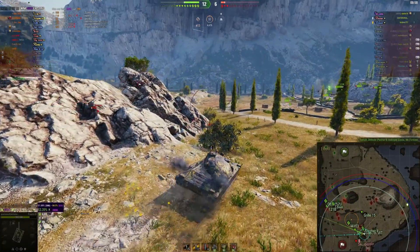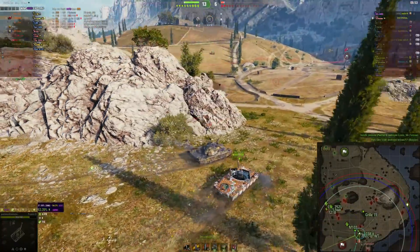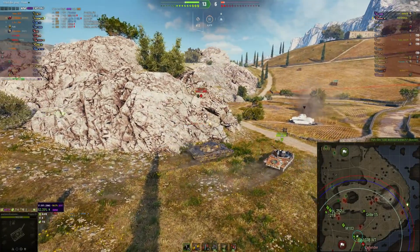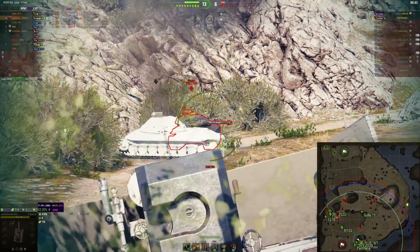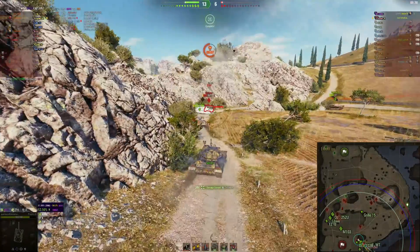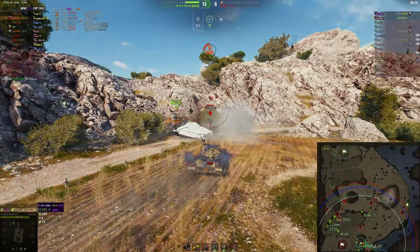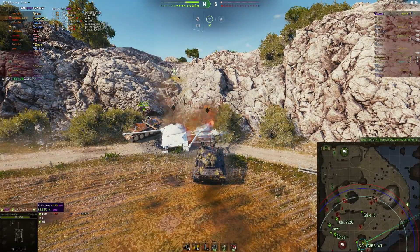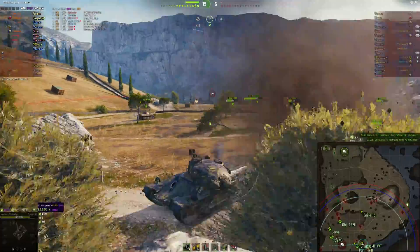Who's left? We've got a Scorpion and a Defender. We're up to four and a half thousand damage already and almost a thousand spotting damage. Jousting around trying to get to the Defender — he gives me his turret side, which is nice of him. I go in for the ram but somebody else takes him out first. I completely forget about the SPG towards the end, but the game is over.